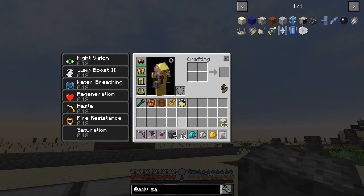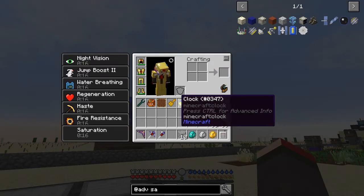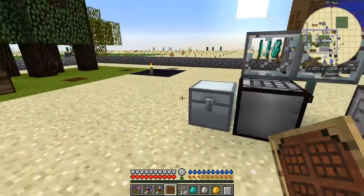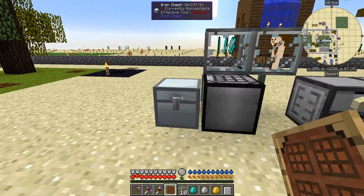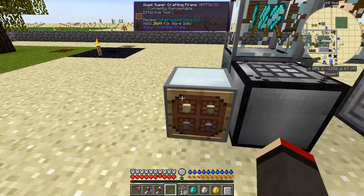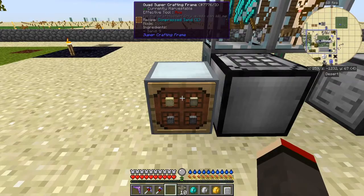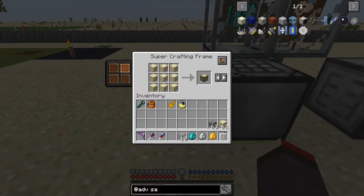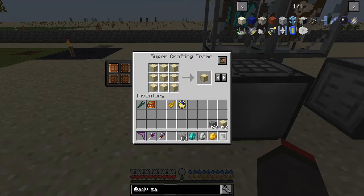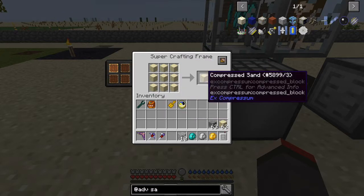On Discord, somebody called Gorka said you could use a super crafting frame to get different types. So here, let's have a look - if I shift left-click this, yes you can open it up. Here we've got some sand, and you can compress that and it becomes X Compression compressed sand.